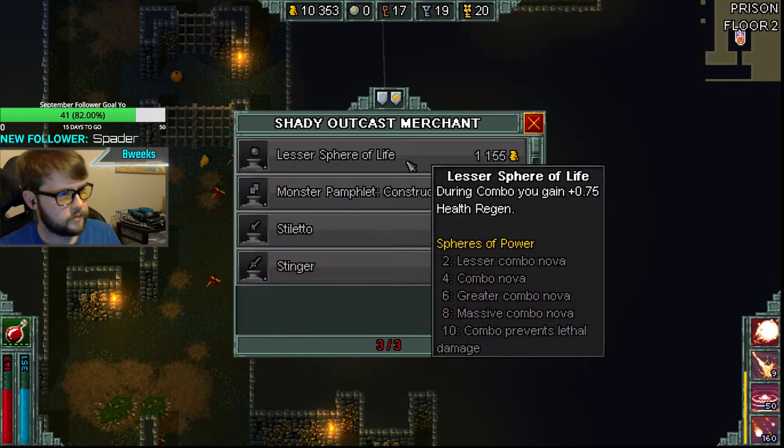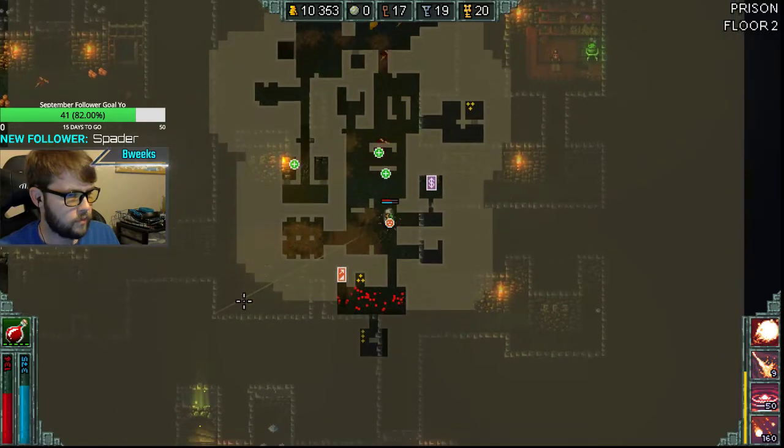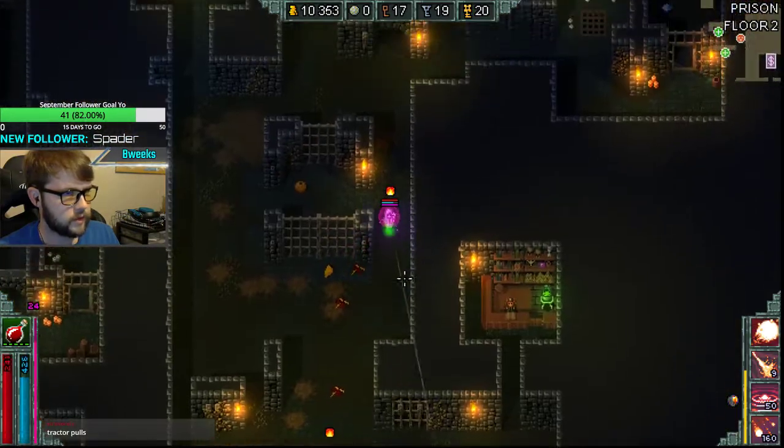Yeah, let's just buy these set pieces — get our armor, get our resist. We found the button, right? Alright, let's grab these diamonds.